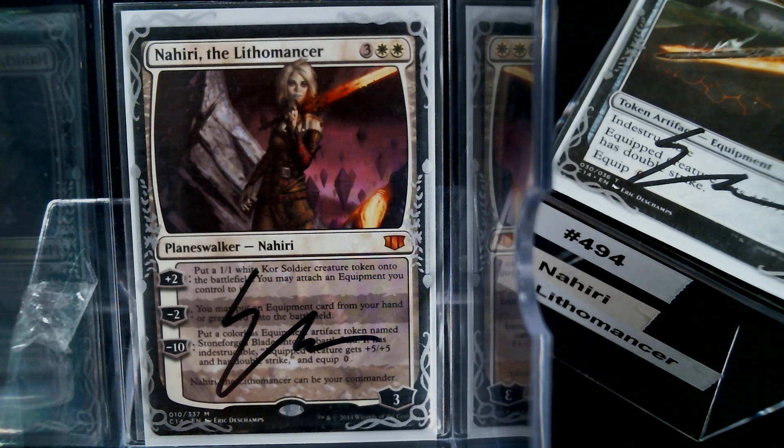Hello everybody, welcome back to Cure for the Common Game. Today in deck number 494 we are going to talk about Nahiri the Lithomancer. This was from the mono-color commander cycle several years ago, around 2014 or 2015. Nahiri the Lithomancer is a planeswalker that can be your commander.